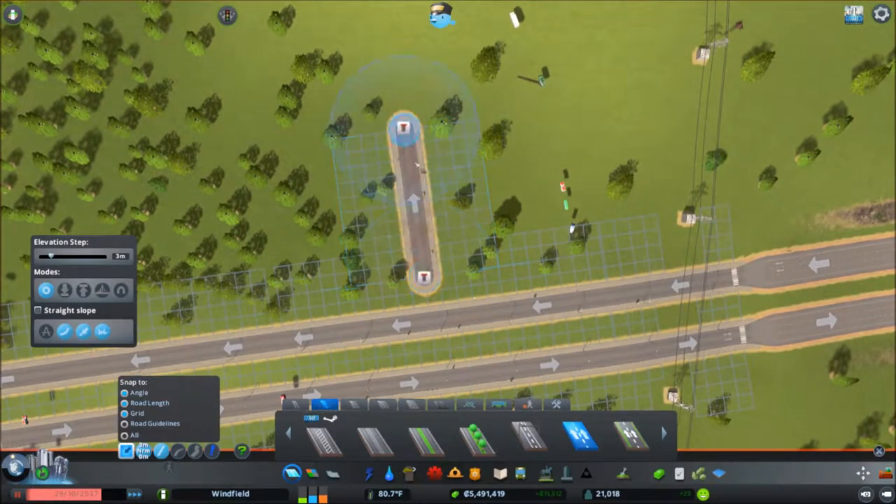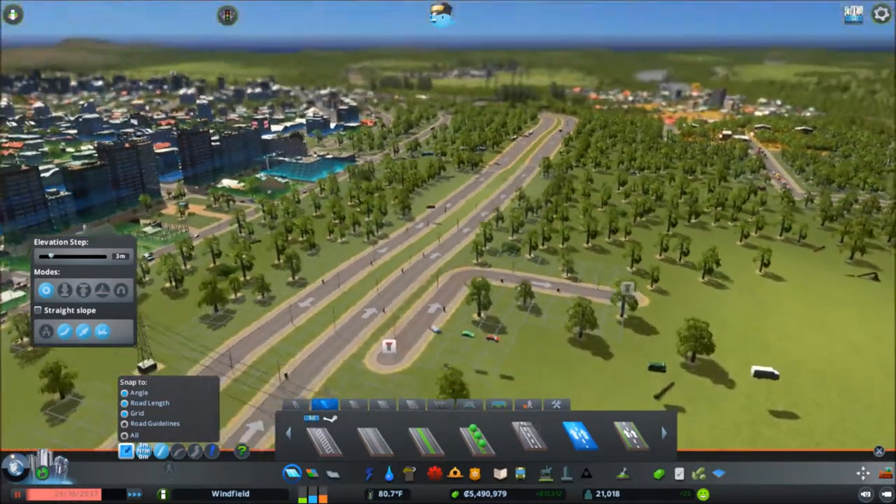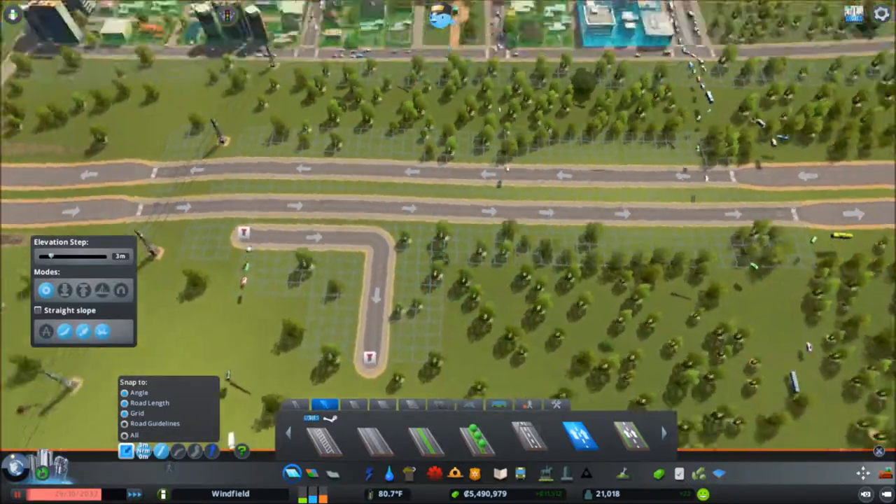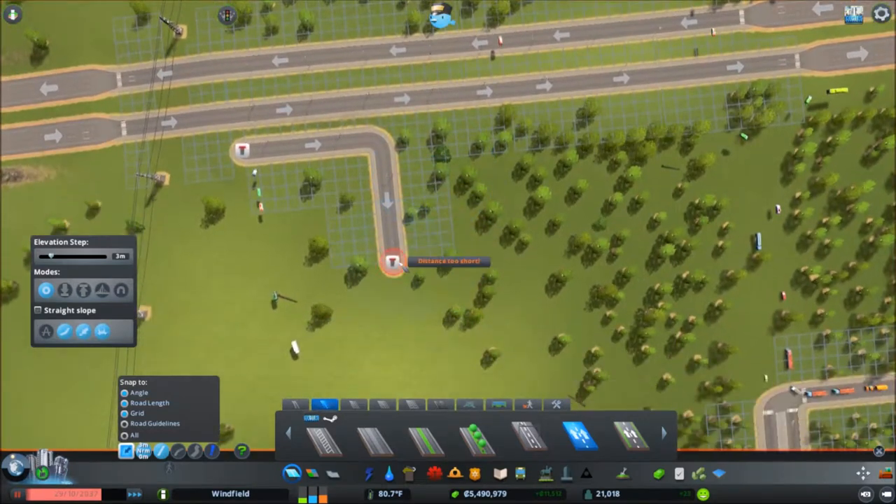Then it's supposed to go up, and then we have this one — so that's just one unit apart from the highway, which is going to be sort of like leading into a roundabout in the middle. So eight units — it's there.